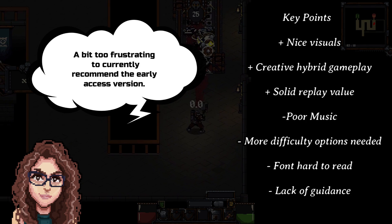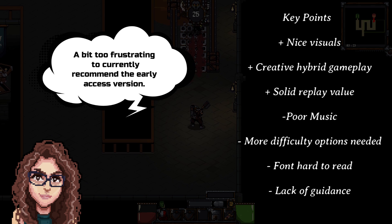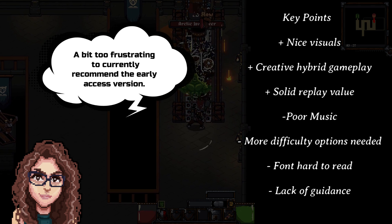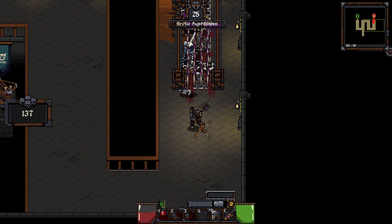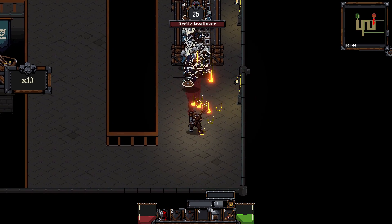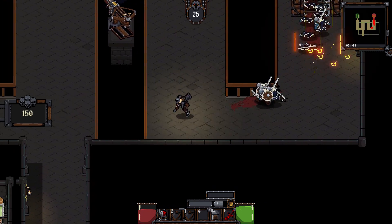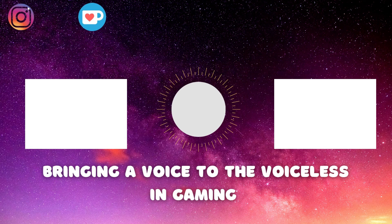Whether it be changing the font, increasing its size, or just making the text panels in the game have a little more pizzazz, I felt a special ingredient was missing here. Since Castle of Alchemists is in early access, I have hope that the game will continue to strengthen and improve. In the meantime, I'll have to look for my princess in another castle. See you next time!